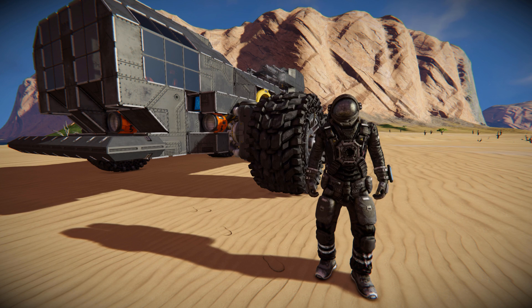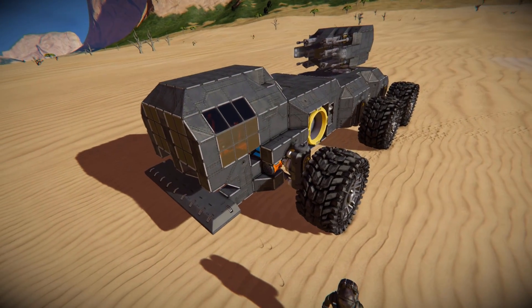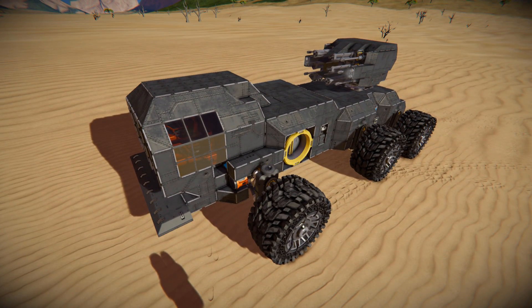Hello and welcome back to another Space Engineers showcase video. Today I'm taking a look at one of your designs recommended in the comment section. If you want to see something of yours on this channel, just leave the Steam Workshop or Mod.io item name in the comments below. Today we're looking at another small block vehicle with a very impressive custom turret on top — it's called the Flatbed AA: The No Fly Zone.